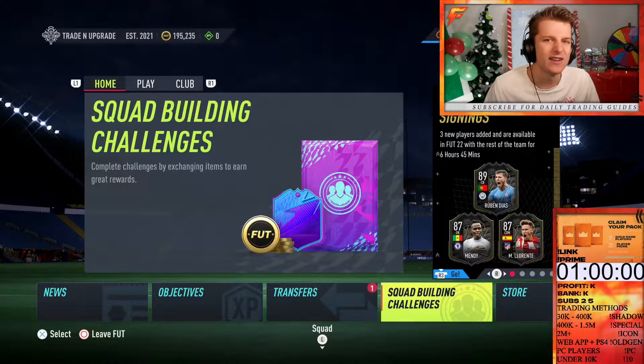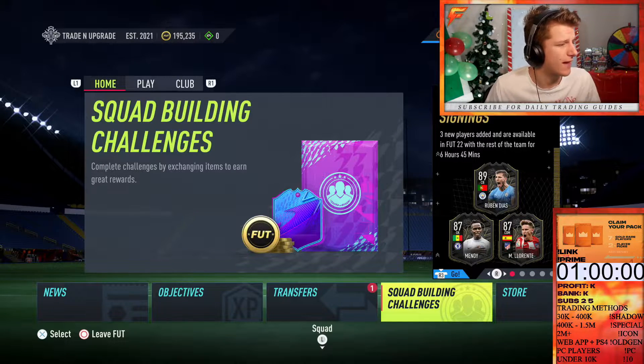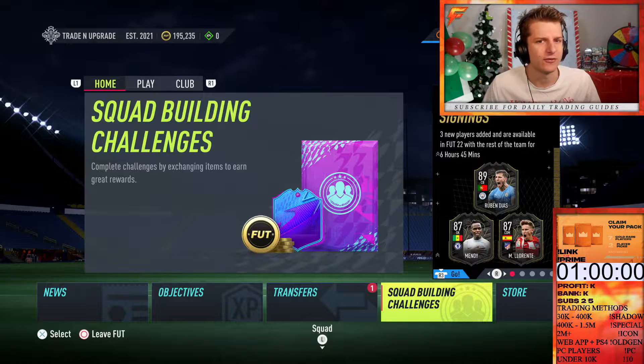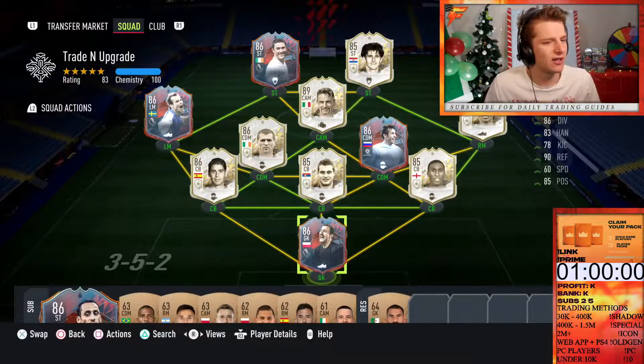Welcome to episode 11 of Trade and Upgrade. We came off the back of what I think was my four losses in a row — we've had a bit of a mare recently. We're trying to learn a different sort of play style, so I'll use that as an excuse, or maybe Division 4 is just where my ability is at. The team's looking like this, and as a result of losing yesterday, we had 100k in upgrades.